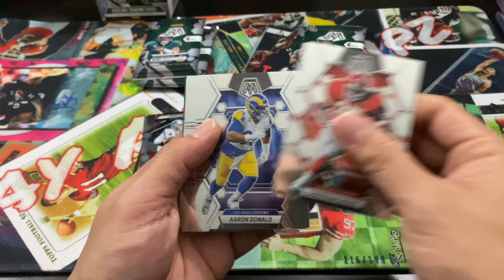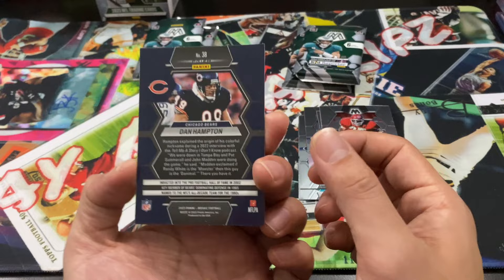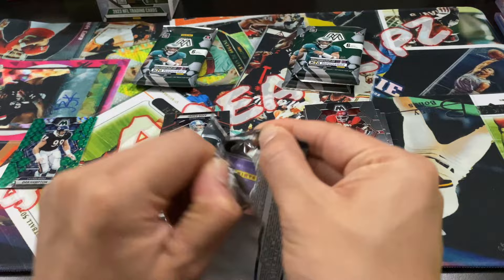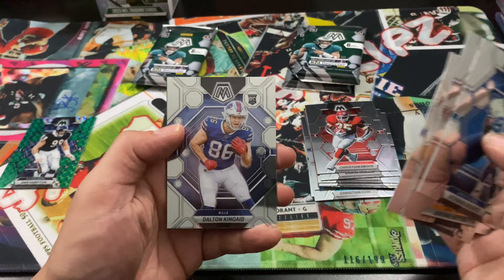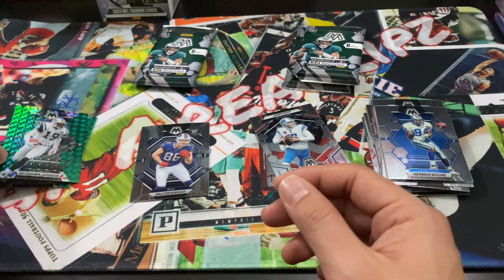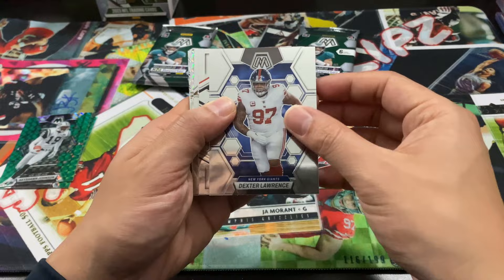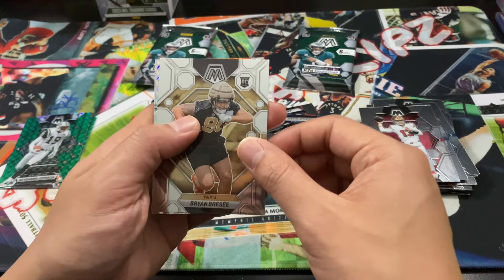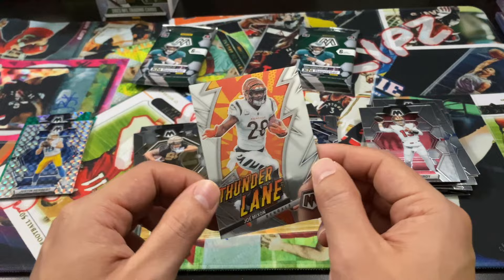Next pack: Christian Kirk, Jared, Aaron Donald, Naji, Shaq Thompson, Jordy — a ton of base — and then a green Dan Hampton short print. Then a Booya Jerome Bettis, Ogden, and a Kincaid rookie — first rookie we've hit. Then a green Keyshawn Johnson. Still looks like Lawrence. A Brock Purdy base, Brian Breesy — second rookie. And we got a Justin Herbert mosaic prism, not too bad, then a Thunder Lane Joe Mixon.